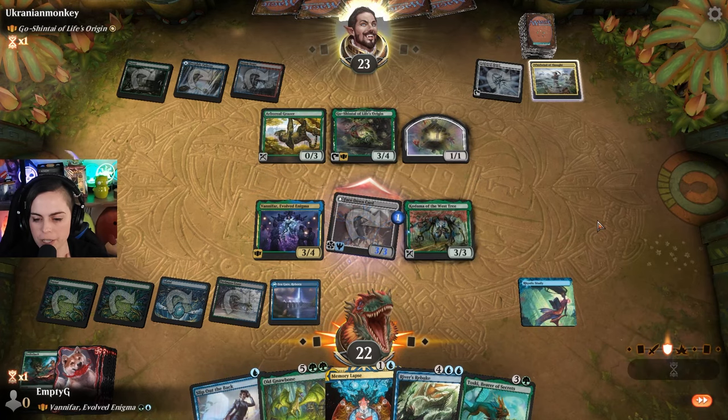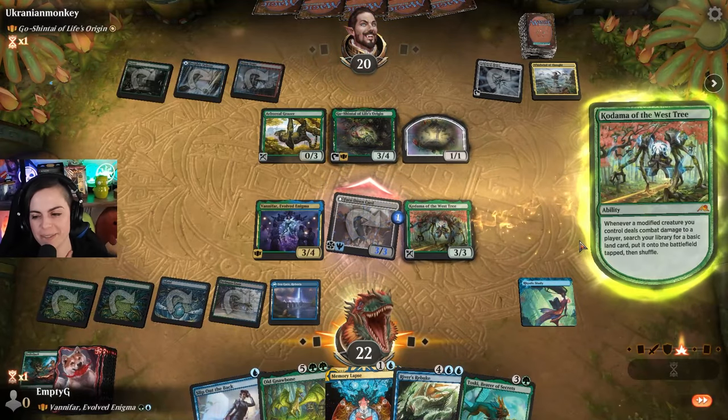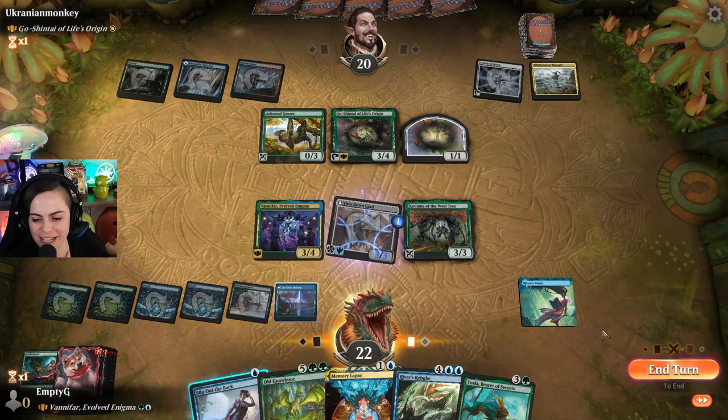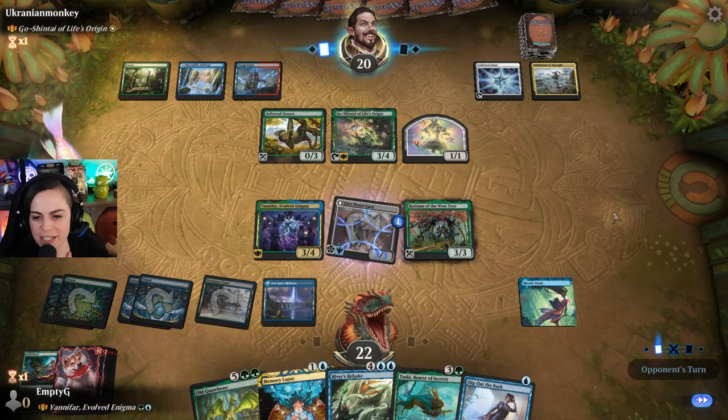Attack here, let's see if they block. Oh, they didn't block! I got the 3 ramp. Sometimes you just do stuff and bluff and it works out in your favor, which is really funny when that happens. Just in case we had combat tricks, you know.